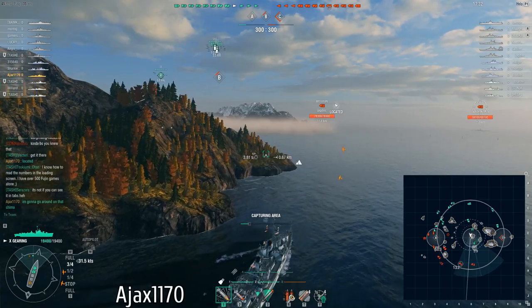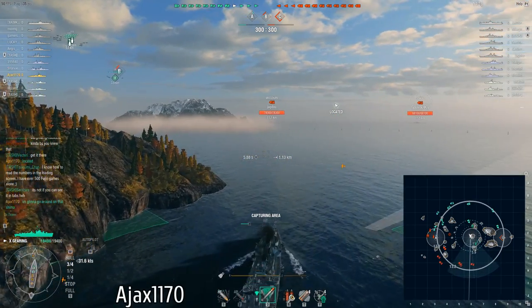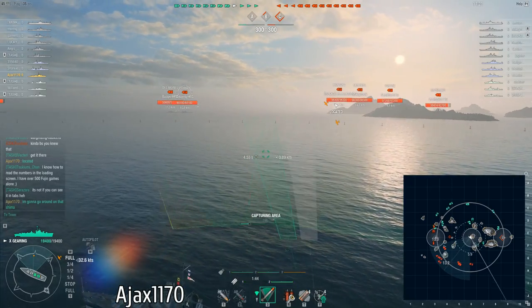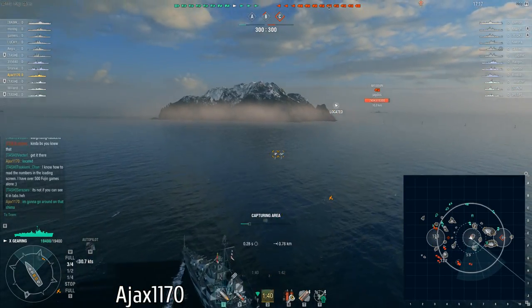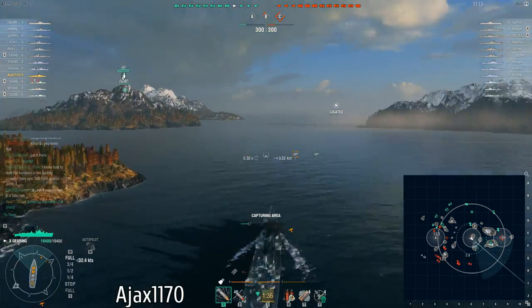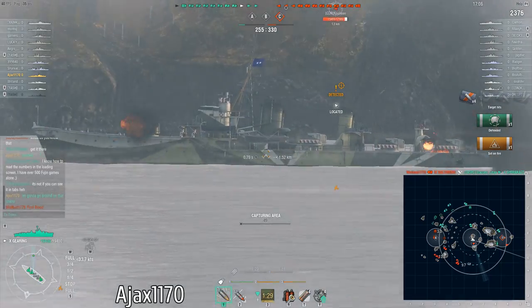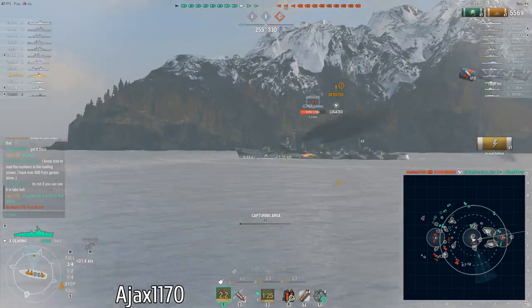He knows the Shima is hiding in smoke because the planes are there and nothing's being spotted, so the Shima has to be in smoke. He pushes around the corner and I think he's going to try to engage this Shima in close-quarters combat. Luckily for him, the ships that would really be a danger — the other destroyers or the Des Moines — are a little further away, so he doesn't have to worry about that. He pops his torpedoes off in the general direction of enemy ship movement and comes up basically at point-blank range, getting the proxy spot and starting to engage.